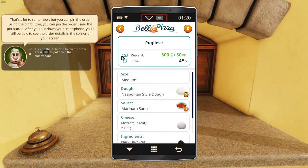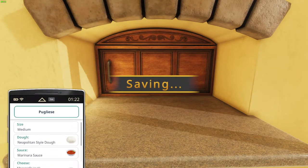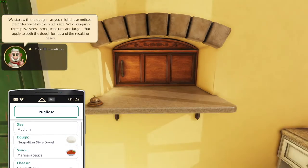That is a lot to remember, but you can pin the order using the pin button. After you put the pin on the smartphone, you will be able to see the order details on the side.